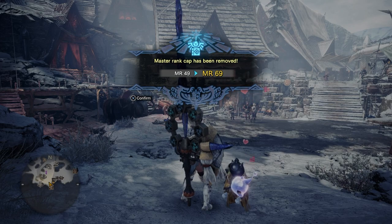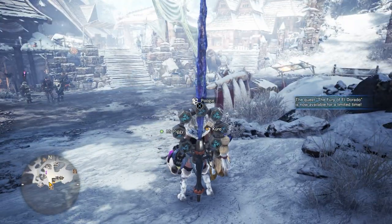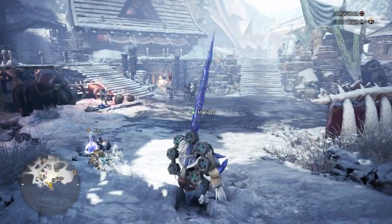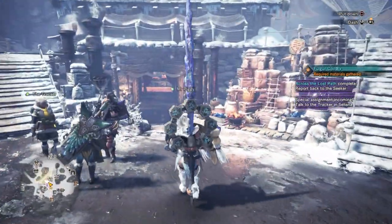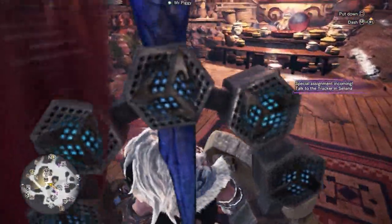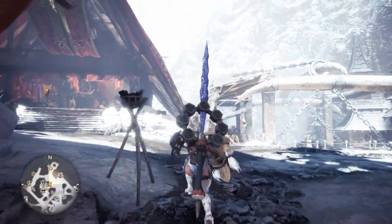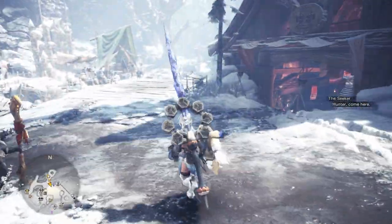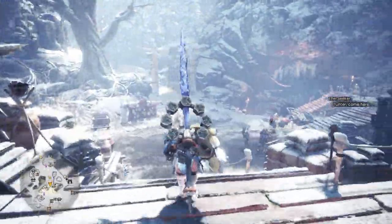We are now Master Rank 69 — are you kidding me? I didn't expect myself to be 69, I thought I was going to be in the 50s. I'm not sure what to do because there's going to be another quest I believe. Let me just double check — let's see if the Field Team Leader has anything. No, it must be level 75 then.